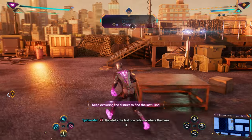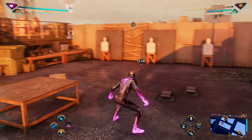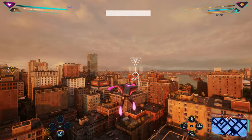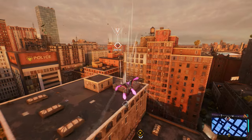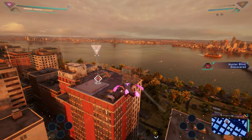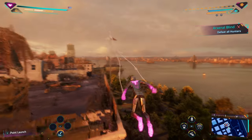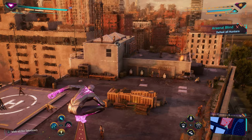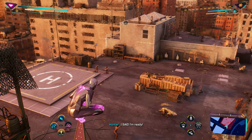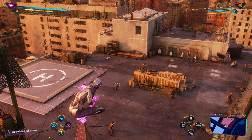Two blinds down. Hopefully the last one tells me where the base is. Two down, one to go. They don't seem too happy with Spider-Man destroying those blinds. Hunter comms: 'Prepare yourself — Spider-Man is coming. Check the skies, he will arrive any minute.' They know I'm coming — makes sense, I took out their other two blinds. Let's start with that sniper; he's the most dangerous.